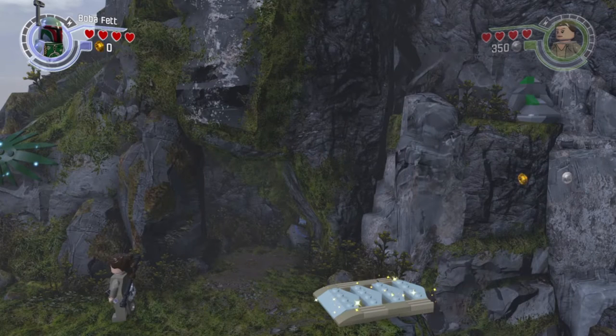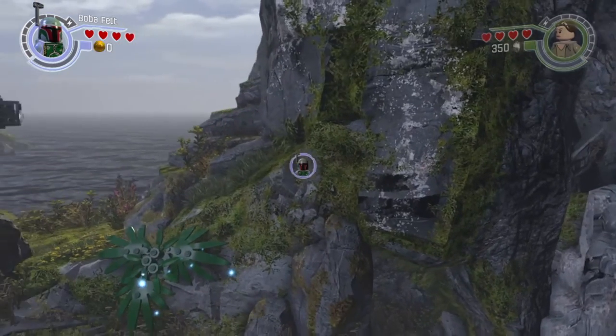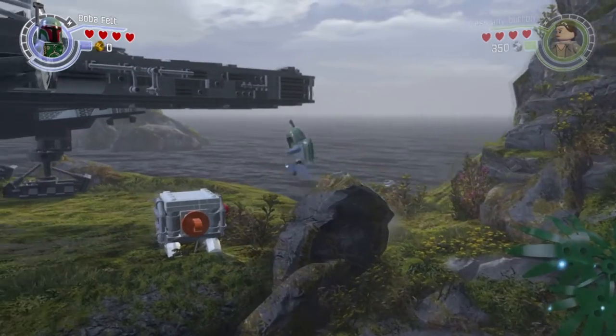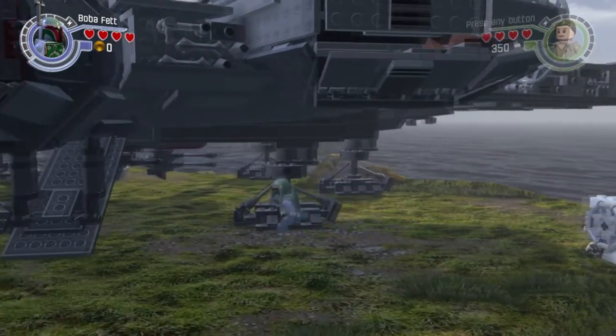Now we're going to switch to Boba Fett because he has an awesome jet pack that will help us get around. Do your best to land in this exact location. Now you're out of the map, free to explore any and everything you wish.